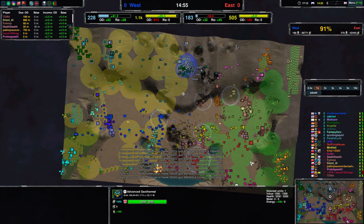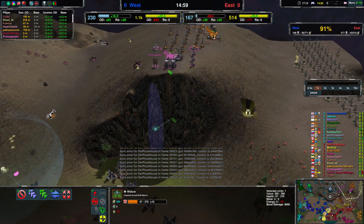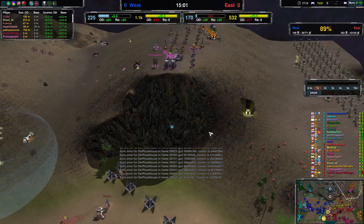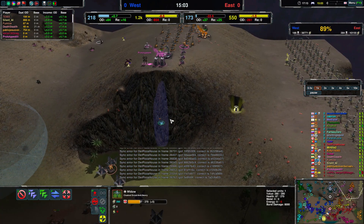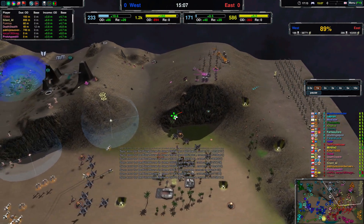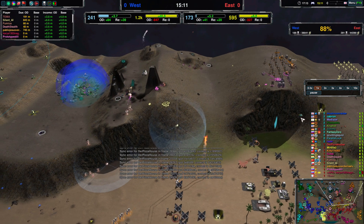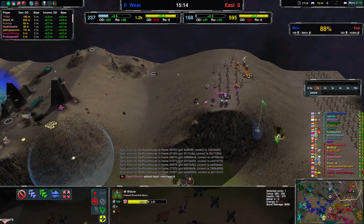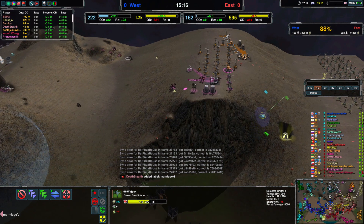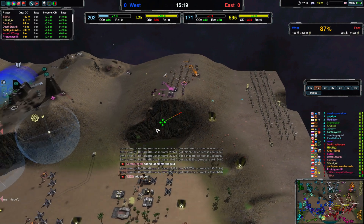Yes, they do have geothermals which are also really nice. Let's see what this widow can discover — are you just going to scout? Because of course that's useful. It's a really good scout — the Widow. Yes it's expensive, but it's not that easy to discover. Look at that tiny range, but still good sight — really good even.